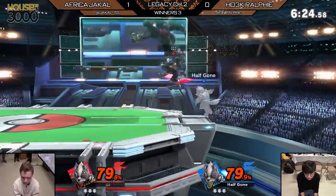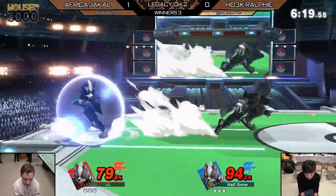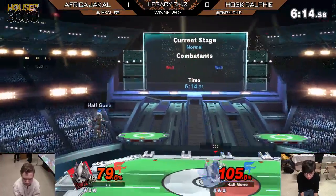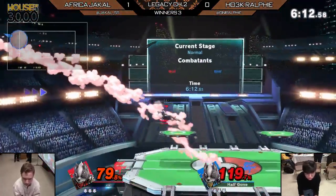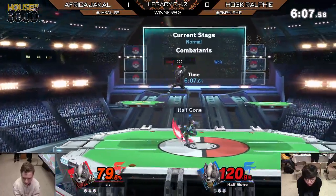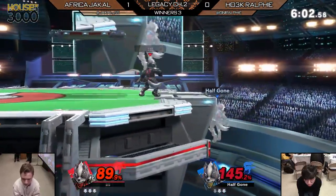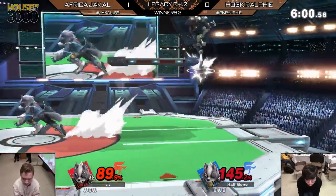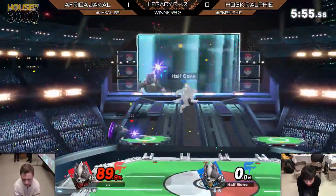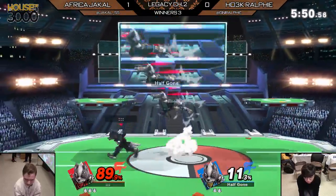Neutral air. F-tilt — not on block — but he's going to be able to get the grab for his troubles. Forward throw, trying to set up a tech chase situation. Jackal thinking he's going to roll, but Ralphie not biting. Just fishing there for the back air, as many a Wolf is wont to do. That move is stupid strong. It has a bit of startup to it, but you can space it correctly — if you just space yourself properly and mix yourself up a little bit, it's not that hard to land in certain situations. Whatever it was, he got hit and he died.